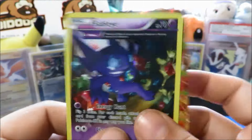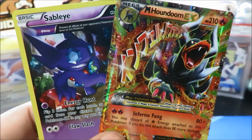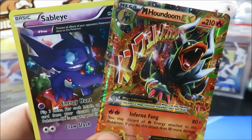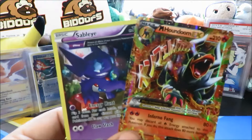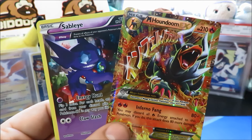We also got the Sableye ancient trait card as well — awesome stuff. If you enjoyed this video, remember 300 likes is the goal. Next we're going to open up the Celebi triple pack blister. I'll see you all next time — have a great night, have a great day wherever you are in the world. This is Wateringgrass and I am out. Peace.